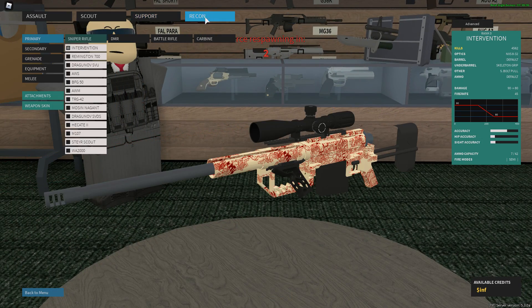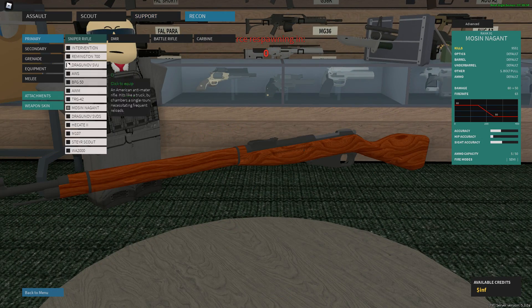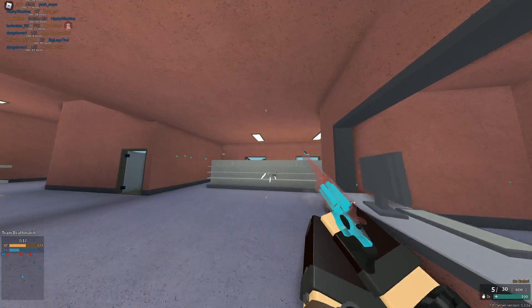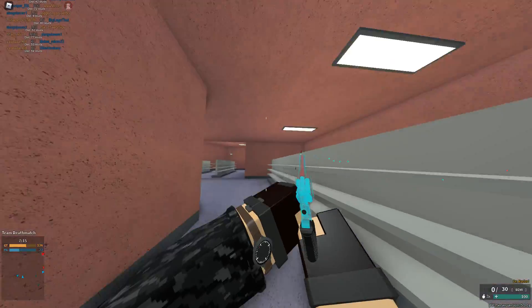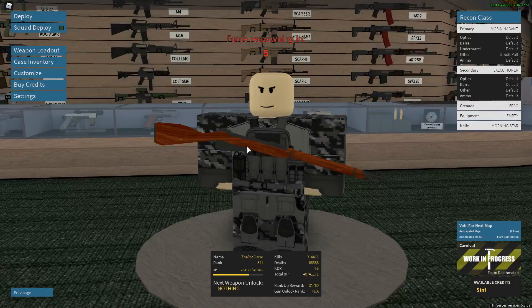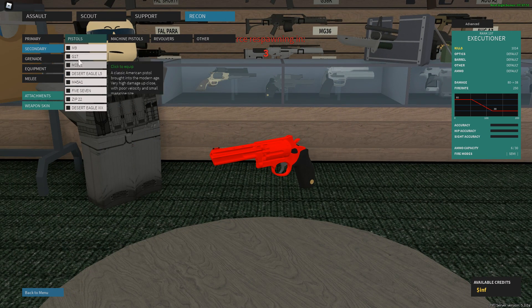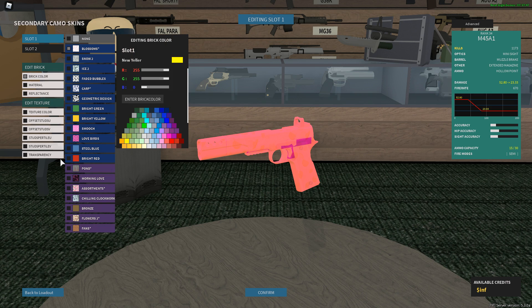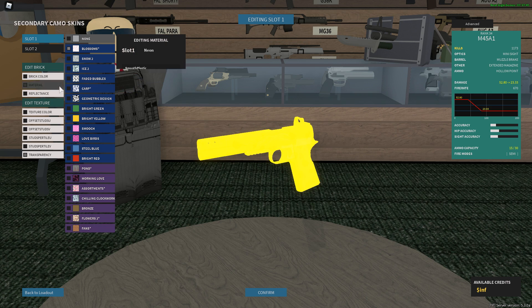I feel like these skins work best with revolvers because the bullets inside don't actually need to change that much — except the cylinder doesn't rotate like normal, but whatever. This is my favorite. What's the best skin we can make? This one has blossoms — what if we put transparency on it? But jesus, that's yellow.